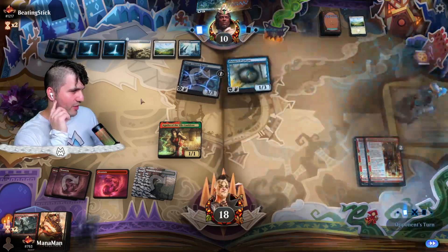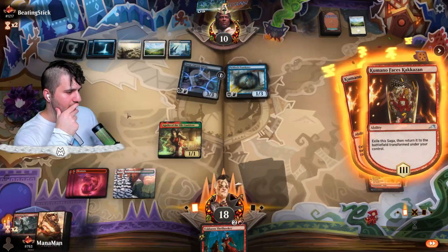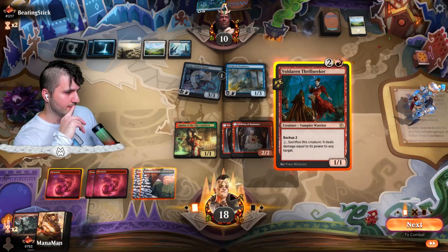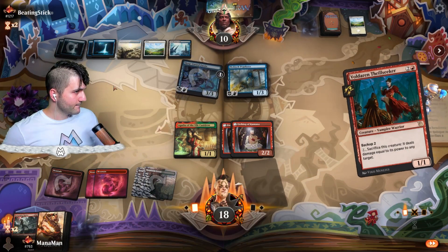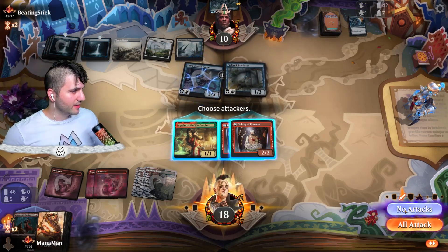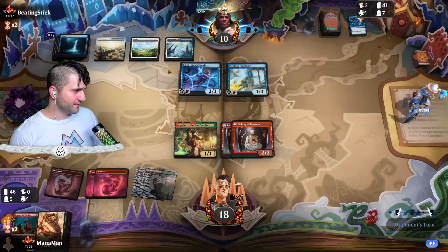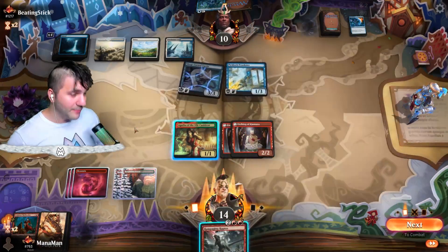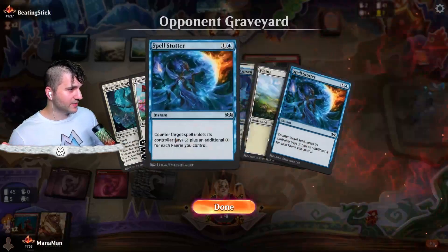Let's go ahead and drop the Voldaren Thrill Seeker. No way — a Spell Stutter. Oh my word. Destroy target tapped creature — they can still play this. We're going to have to just pass, and hopefully with Agatha we can find something. They're almost out of tricks, so we've got to top deck something here. I don't even know exactly what I would like to top deck because they have a free kill here. Rampaging Raptor — let's just drop it. Hopefully they don't have another Spell Stutter. Okay, they don't. Thank God. Do I swing in — do they use the Threadbind Click? I think we have to say no.